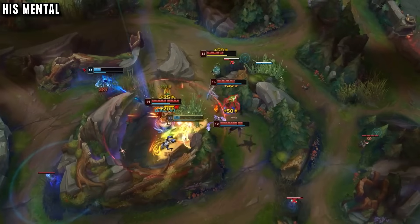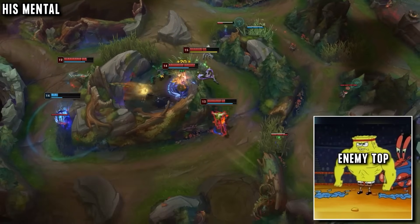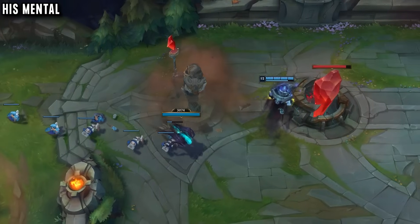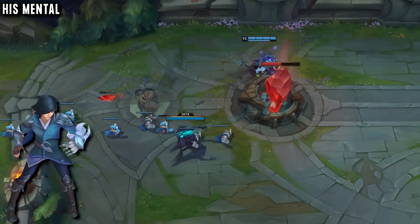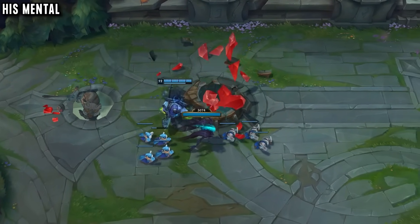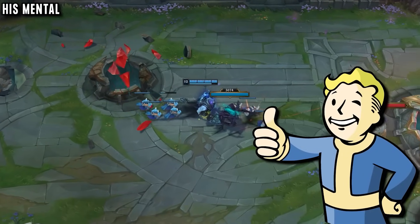Even if the enemy top laner is super fed, he reminds his team they don't need to worry about it. He's even happy to let them push to inhibitor — as to Ryvern, that's just an opportunity for his AD carry to get a lot of CS and XP and scale up very fast. It's such a rare mentality in solo queue: only looking at the positives of every situation.